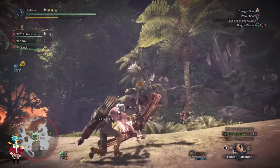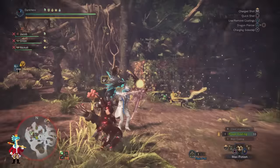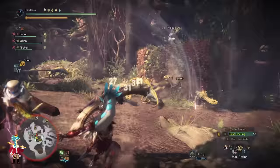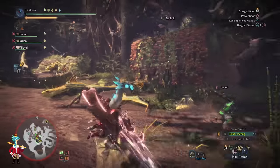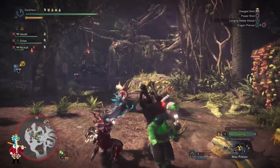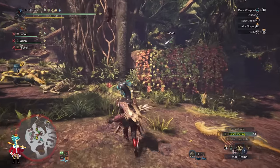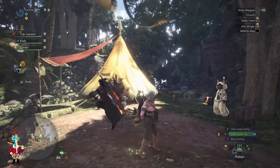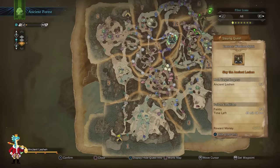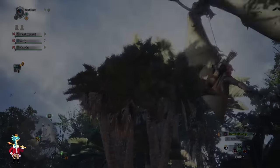A quick tip on dealing with Jagras fast: if you use a weapon with Blast ailment — especially the Bow, which can cover a wide distance with Power Shots and proc Blast easily — you can dispatch about 10 Jagras in just a few seconds with enough stamina. Once you get to the quest, fast travel to Camp 11 because the Ancient Leshing is always in the same starting location. Make sure everyone is buffed before continuing into the fight.